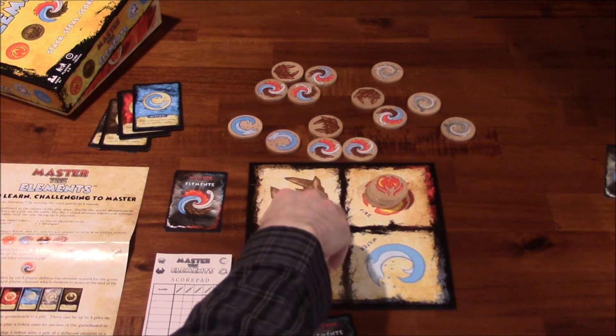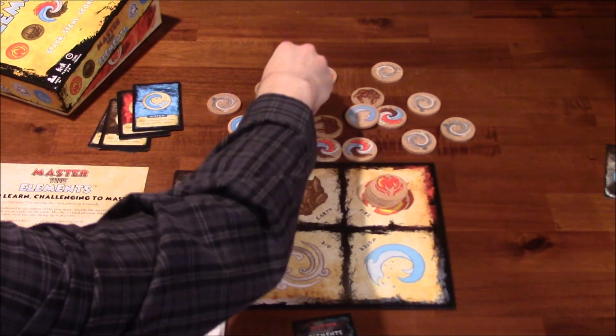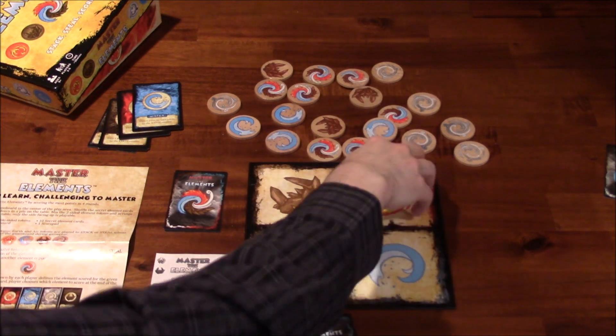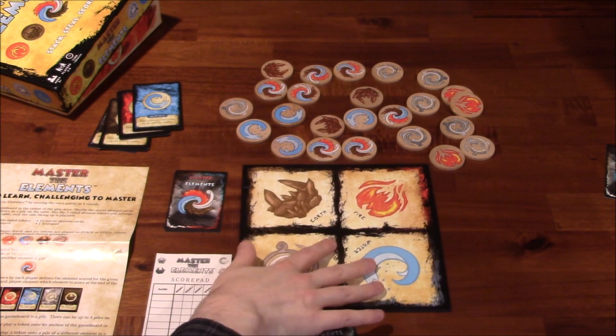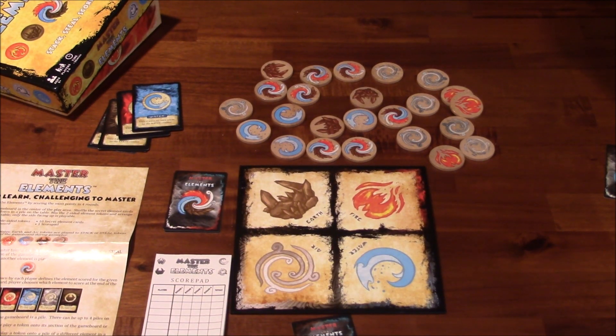So that's the gist of it. We're just going to be taking turns, taking these tokens, trying to get them into our secret element color. We're going to score points for every token that we have of our element, and we get five extra points if we're the last person to place a token.